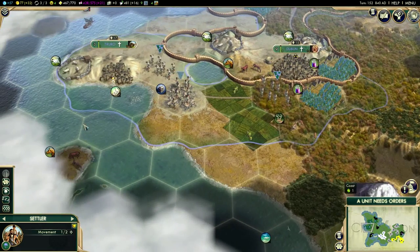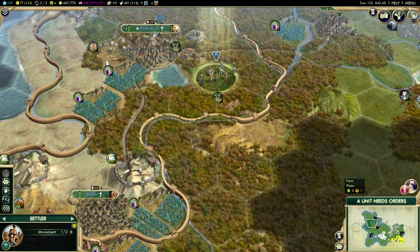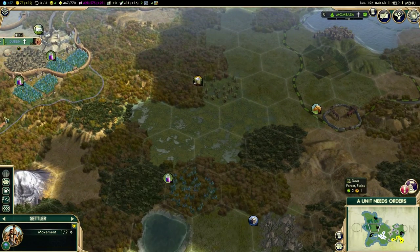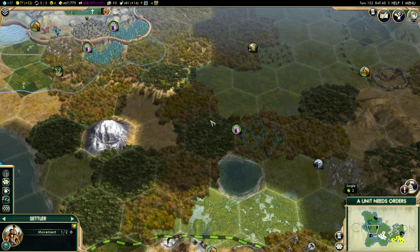Truro gives me the ability to produce a navy. I do have some other settlers that are just waiting here. What I want to do with those guys is get them a bit further down and hopefully around this sort of area so that I can work Mount Kalash for some extra faith and hopefully get these dyes and this sugar. Putting them around here would be an ideal spot.